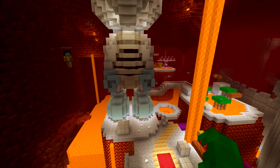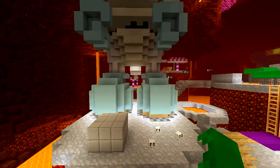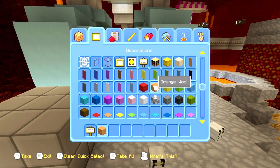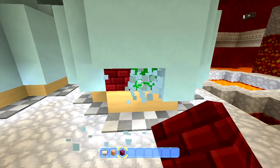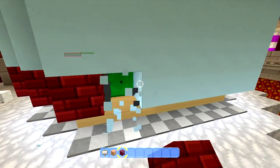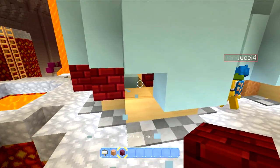This is actually a quite simple one, so we're going to be doing it together. To start off at the bottom, the shoes — the bottom of the shoes need to be orange wool, and the shoes have to be nether brick. I will start changing the shoes to nether brick. So basically what you see as the ice, that needs to be the nether brick.